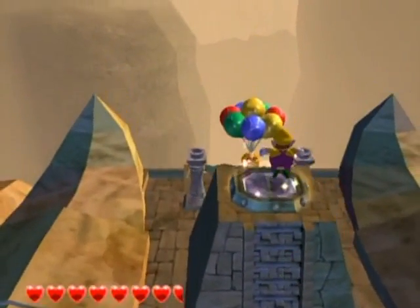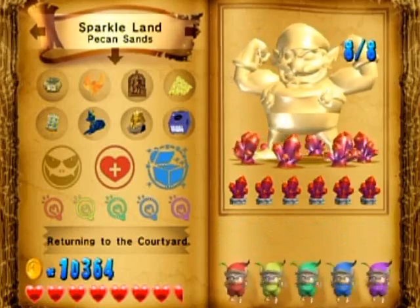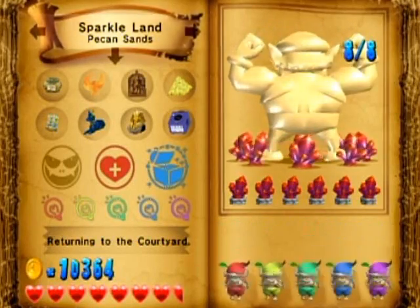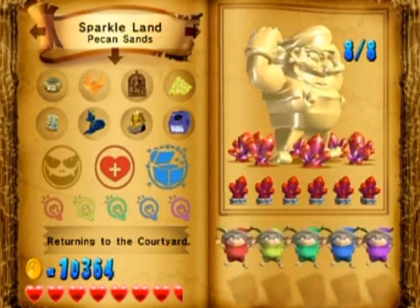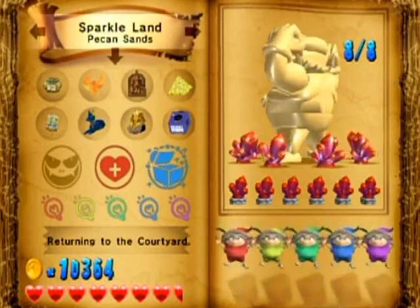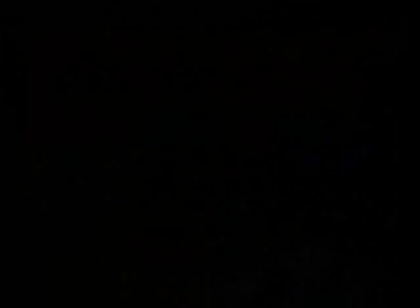Let's get to the boss. All sprite-lings freed. All treasures collected. All heart pieces collected. All red crystals collected. It's such a beautiful thing, isn't it? Let's go.